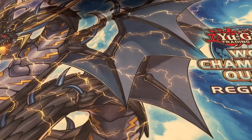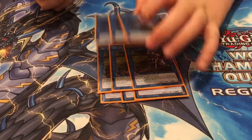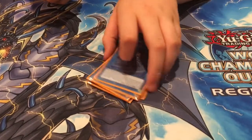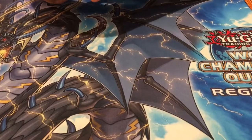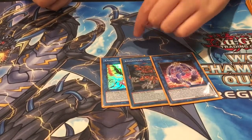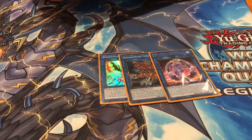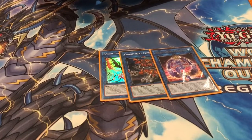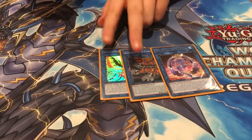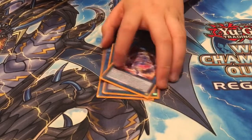For the extra deck: 3 Kagari, 3 Hayate, and 3 Shizuku — you have to play 3 of each. 3 Nightmares: Mermaid, Cerberus, and Phoenix. I didn't think I'd want to play Unicorn over any of them, because it's Link 3. These are so much easier to make, and just as good — killing it versus sending it into the deck.